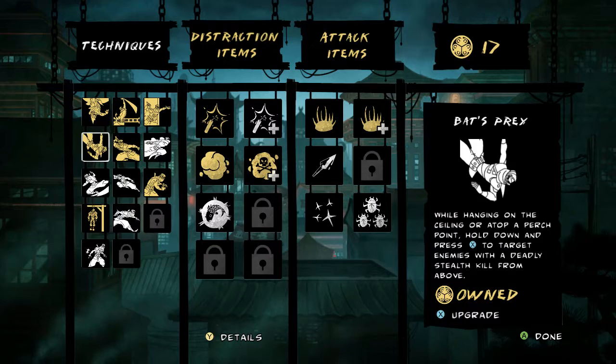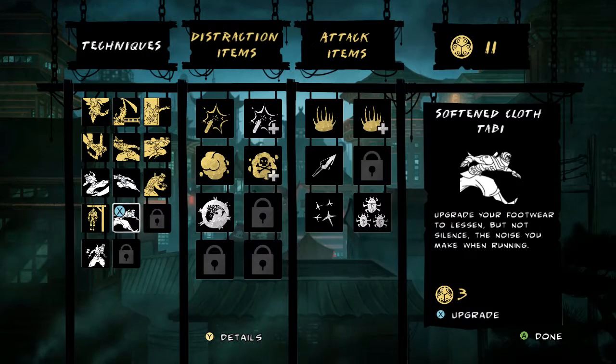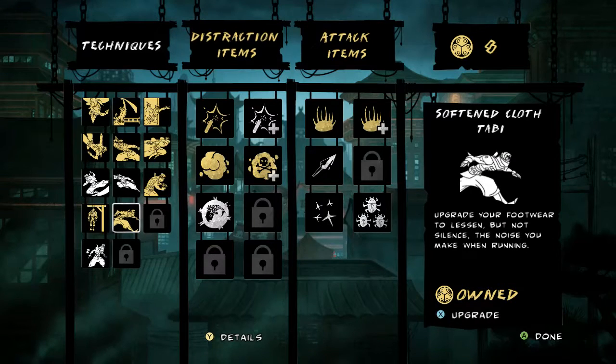So there's a couple new skills that unlocked that we decided not to look at last time. First is Bloody Whisper — quickly and suddenly stealth kill a disabled enemy by pressing X. Also, Softened Cloth Tabby — upgrade your footwear to lessen but not silence the noise you make while running, so it's going to be less noticeable when I'm running.